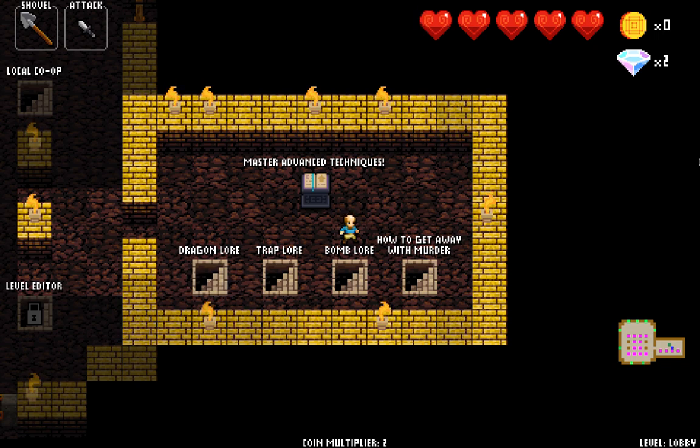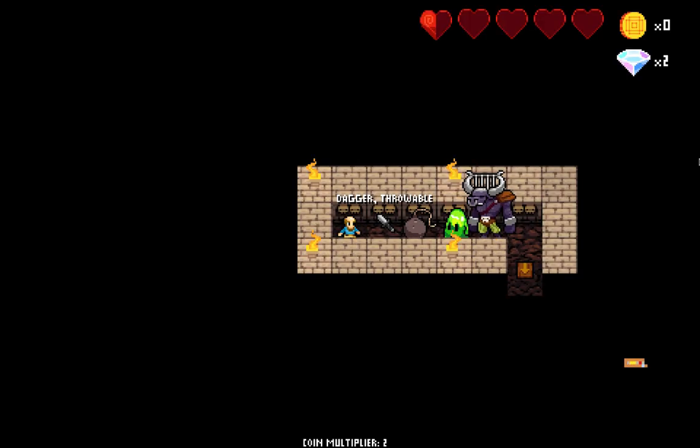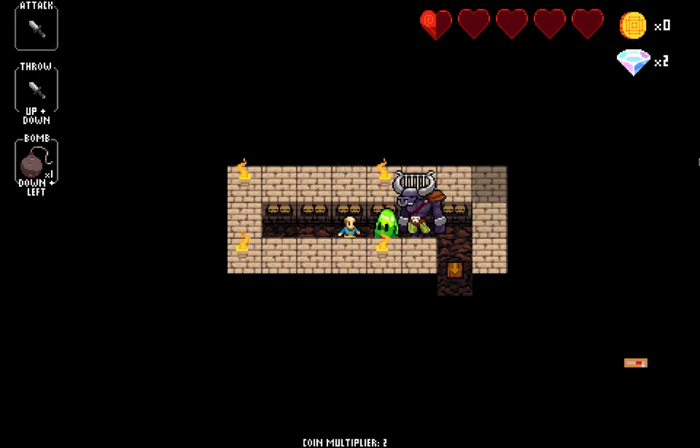Welcome back, this is WildXBear and I'm gonna teach you the bomb lore technique. Right when you get in the dungeon, press right right. When you're in this square, press down left to put the bomb down.